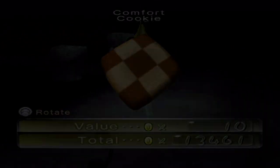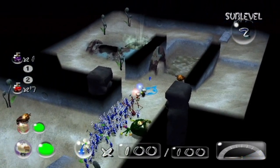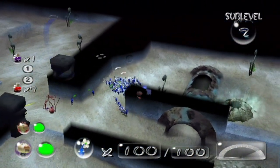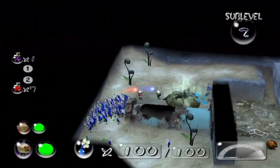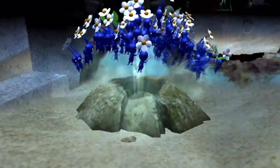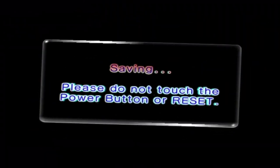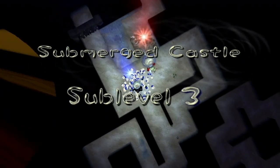Comfort Cookie. Man, a lot of these items seem to be cookies. Well, let's get the hell out of here. I'm kinda wondering if maybe the game forgot that he's supposed to appear in this level. That'd be funny if we didn't see him until like the boss round — he's like, 'Oh yeah, I'm here too. I kinda forgot. I was late.'